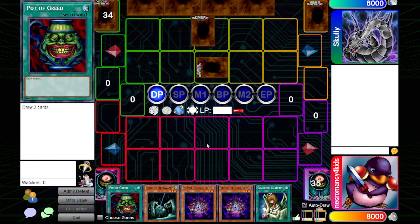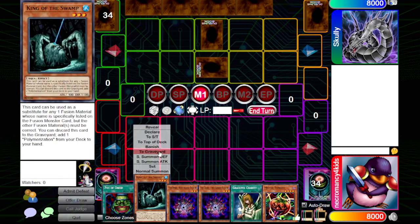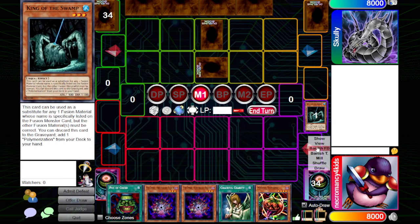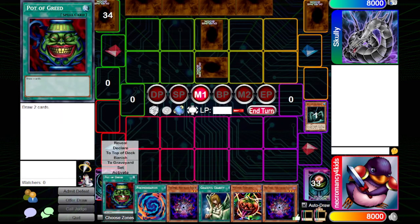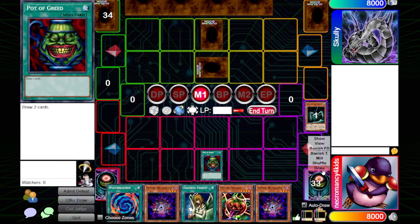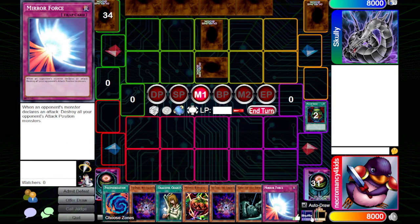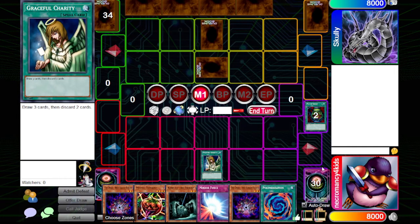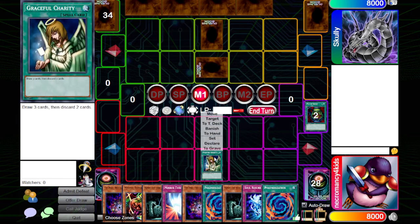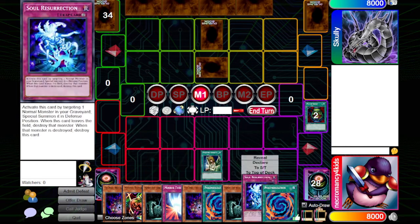I dueled Ron Swanson earlier today and it was recording really weird, but it seems to be fine now. This will kind of give you a bit of a clue — I'm going to discard King of the Swamp for Polymerization. And there's Charity. But this deck... oh my god. If you could see what I drew, you would not think it's very amazing.